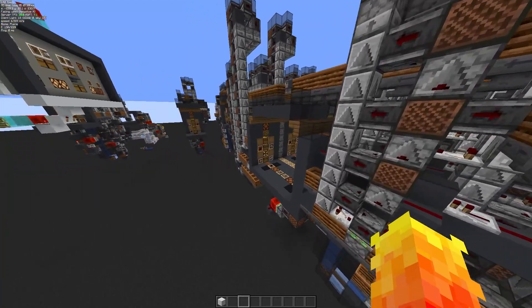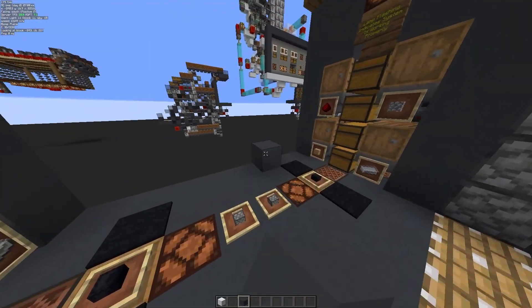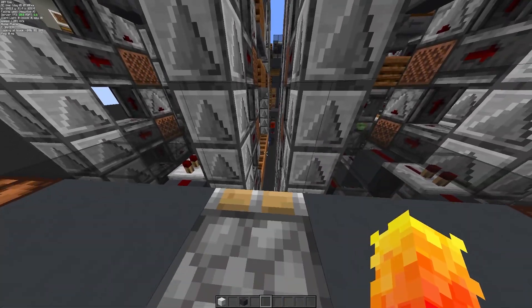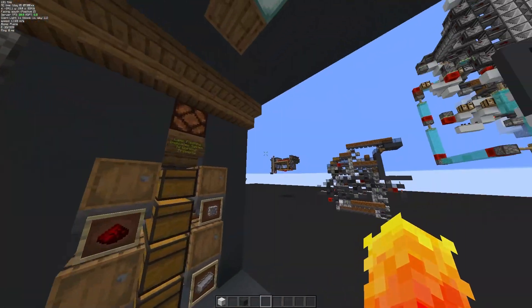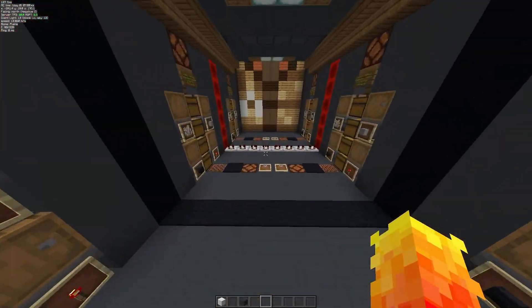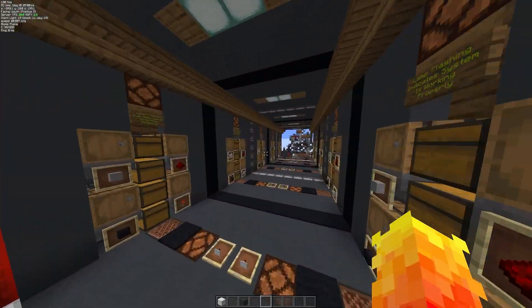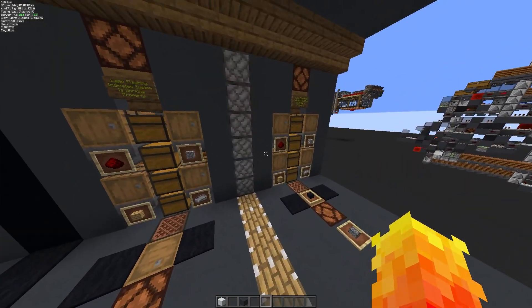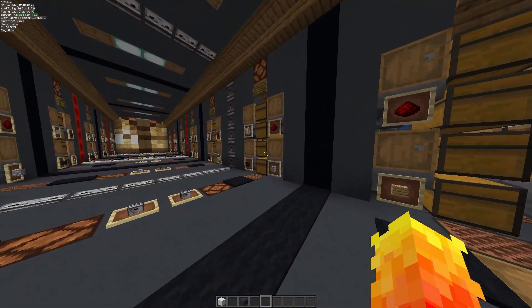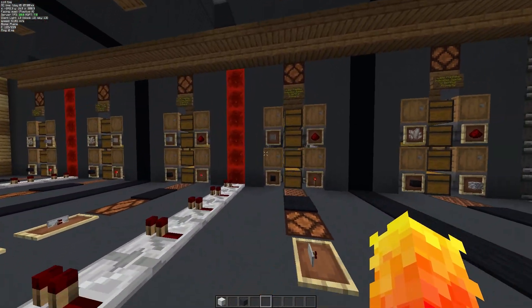They're all five blocks wide here, but they do need one block in between because of the dropper feeders - if you put them too close they would interfere with each other. Still need to add that hopper one right here into the mix, but for now it's just the hallway. The piston crafter makes 1600 pistons an hour, the observer one is about the same speed at 1600, and the repeater is a bit faster.